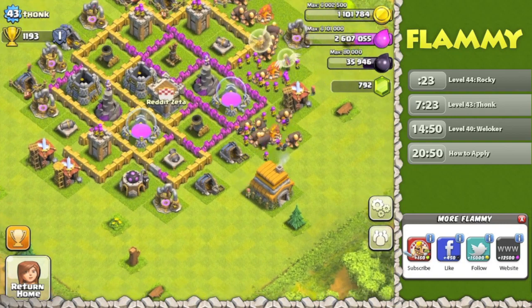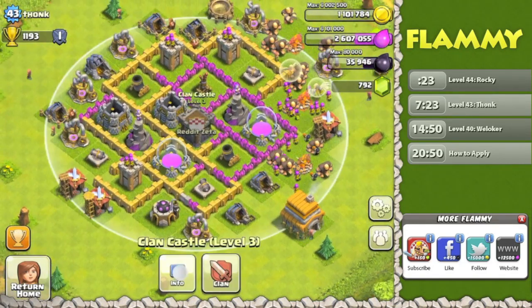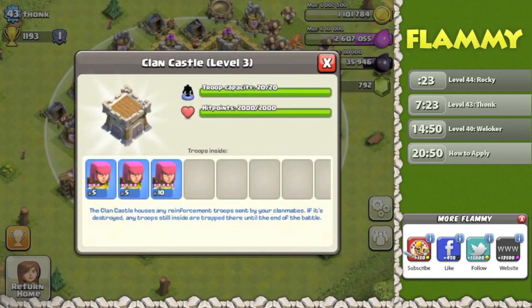Let's check out your clan castle. A bunch of archers — archers are great, I love archers on defense. You've got twenty of them, and up to level 5. Perfect. That's also cool.